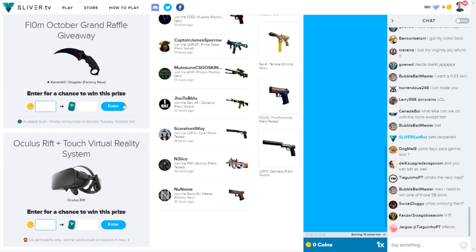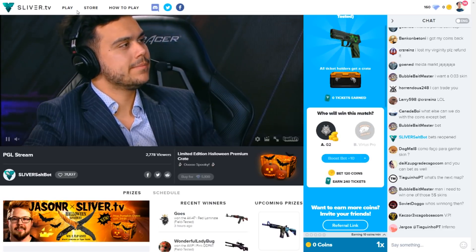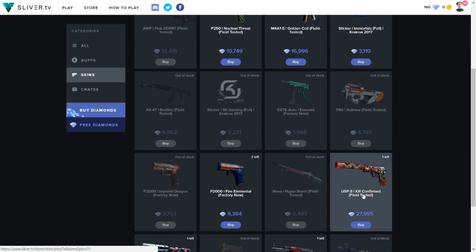Let's get into more detail about how to get the free skins. On this site they have crates, diamonds, and coins. With crates you can open a free skin, or you can buy a skin with diamonds instead of opening a crate. The skins do cost diamonds — a thousand diamonds is about a dollar — and they have a wide variety of skins you can buy with your diamonds.